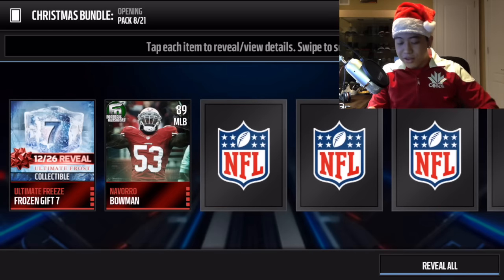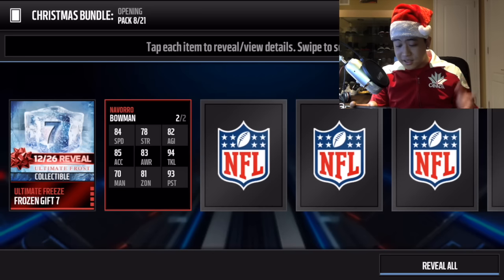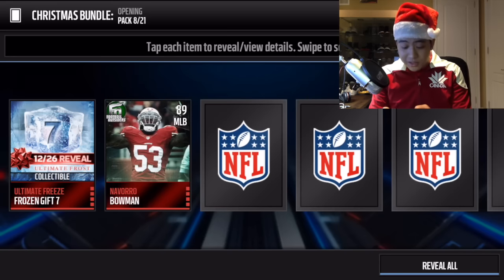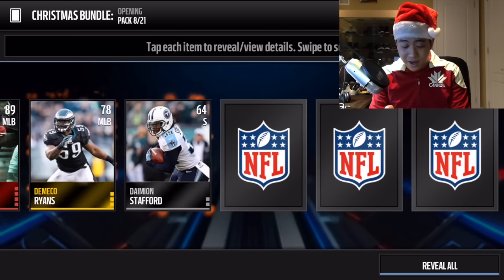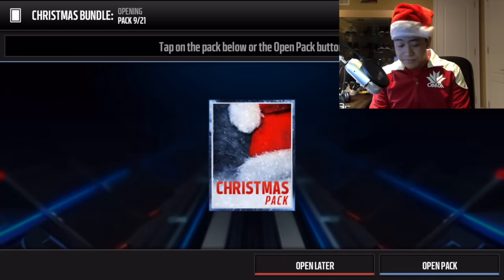We get Navarro Bowman, one of the new football outsiders, 89 overall. His stats: zone coverage 81, man coverage 70, speed 84, tackling 96, and 93 pursuit. Awesome - one of the new football outsiders. Let's keep rolling through this pack.